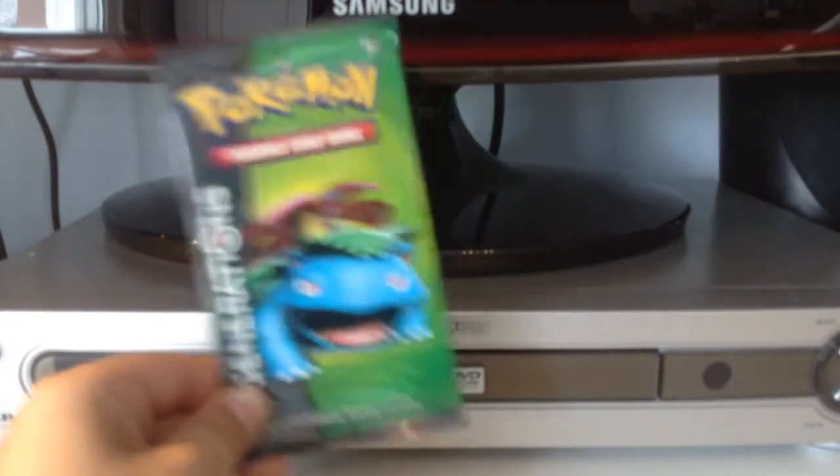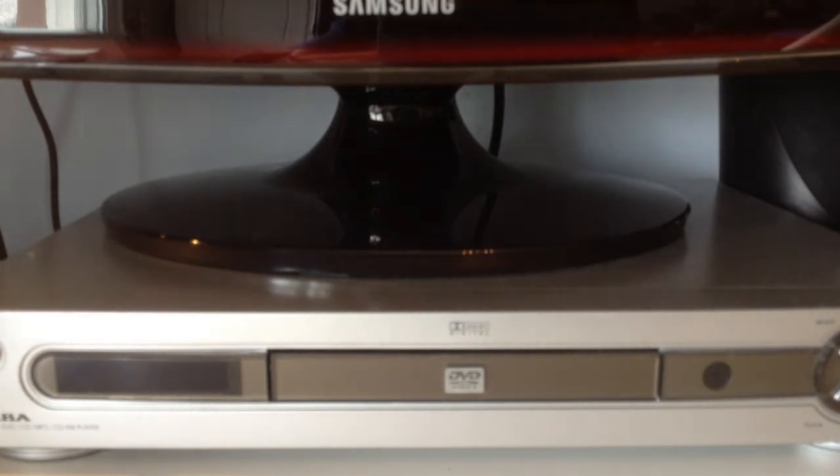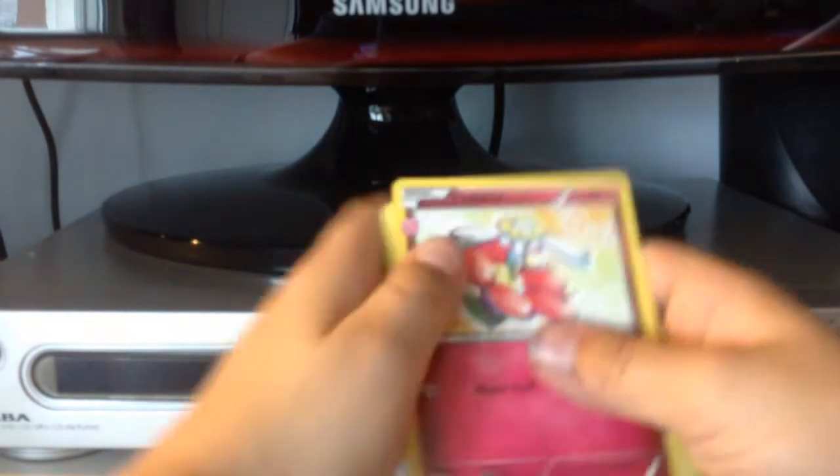A shiny energy switch and Dedenne — no legendaries from that pack sadly. This next one is another Venusaur on the front, hopefully Venusaur will do well. Charizard didn't go as I hoped but we still got some decent cards. In my Pokemon Y game — I'll leave a link in the description on Amazon. I've got most of these Pokemon on Pokemon Y.